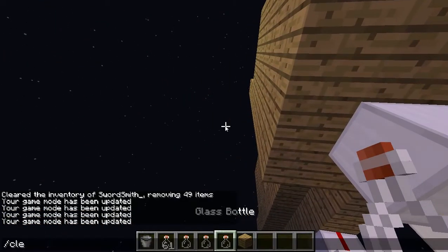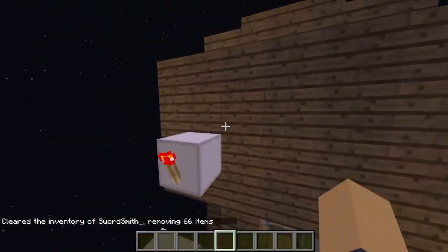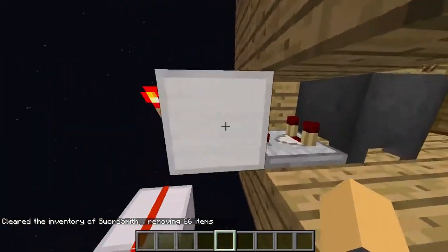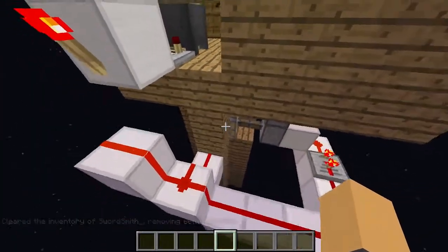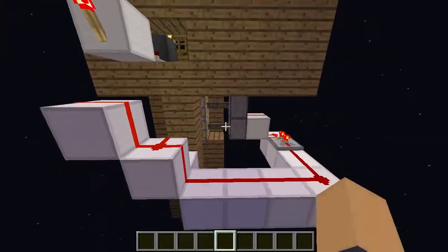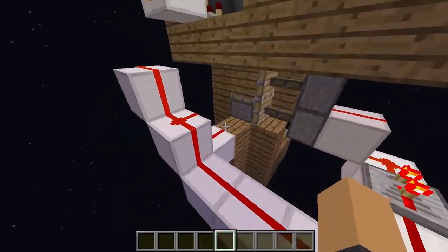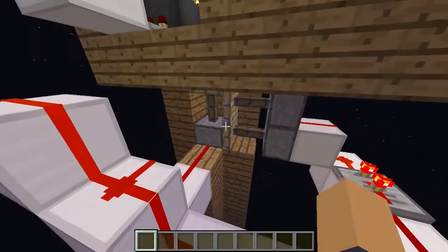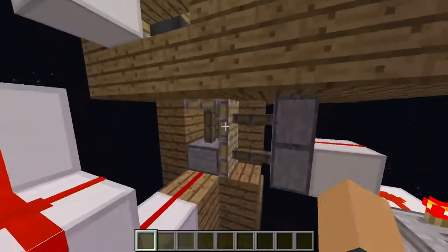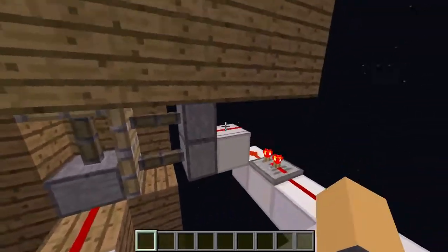I'll fix that up and get rid of my inventory. This is really nothing complicated — it's just a comparator hooked up to a cauldron with some torch output in the back, opening up a secret door. If you haven't already seen what a secret door looks like, I'll just strip this down for you. This is what a secret door looks like: it's one piston going up, it pulls the block down when the cauldron is filled, and then these two pistons pull the block and the piston back.